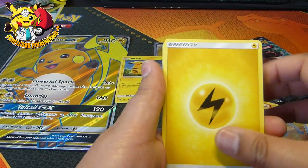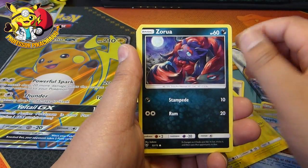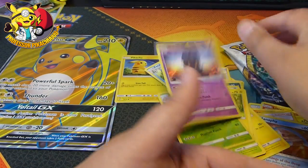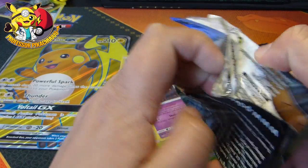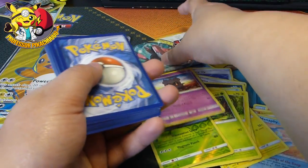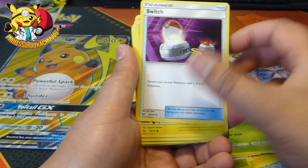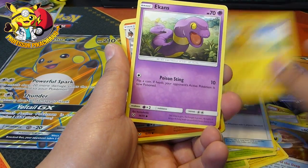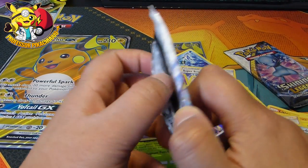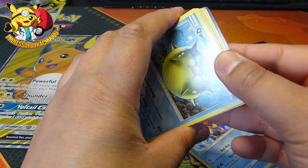Here we go: energy, Feraligatr - why is it not focusing, hang on - Scoop Up, Plusle, Zorua, Qwilfish, Minun, Shroomish, Breloom. My luck isn't doing too well just now. Energy, Arbok, Venusaur, Switch, Pikachu, Ekans, Torkoal, Breloom, Minun, Scraggy, and Accelgor. Don't tell me I'm going to get nothing out of this box - that's just very sad.